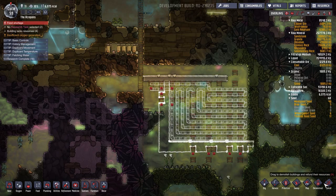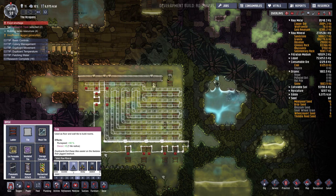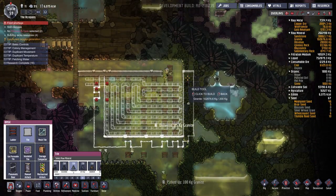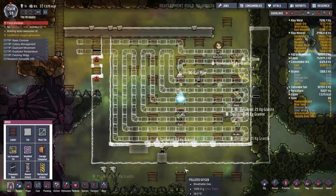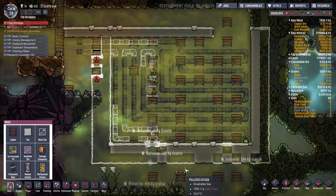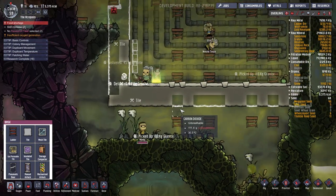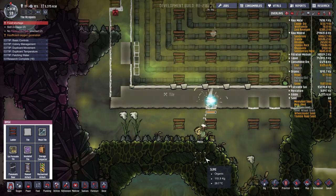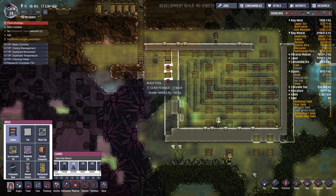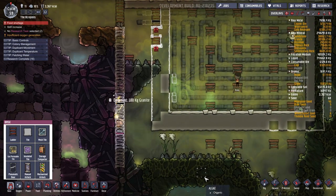So we'll get that all going. We'll need to also put in some tile here as well. Watch them go! Meep's a real hero, sacrificing his life to build the bottom of our water tank. Well, we're not going to let him die down there — we're going to rescue him. Meep ain't sacrificing nothing. Not today. Let's get that ladder going — Meep might be able to save himself because he is a champion.